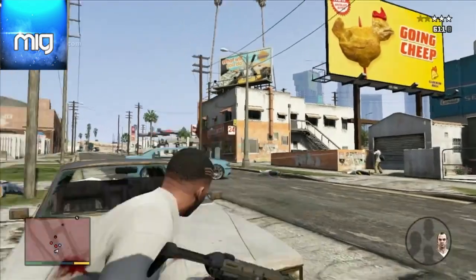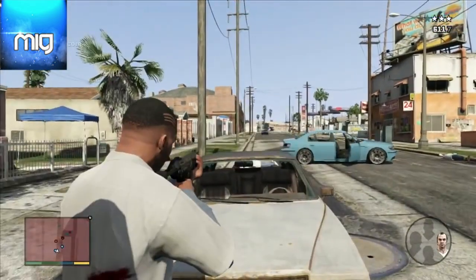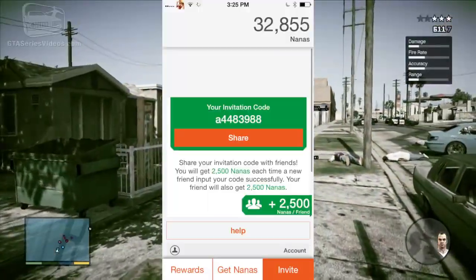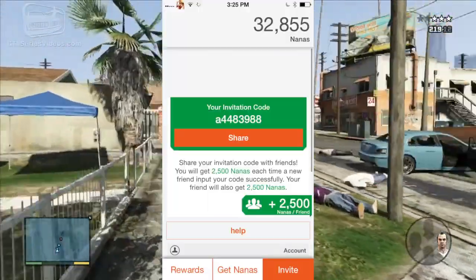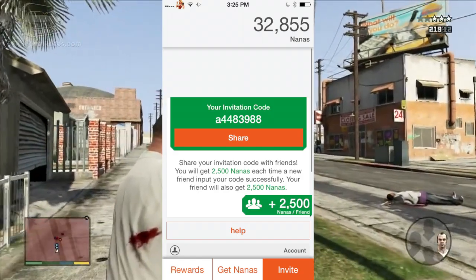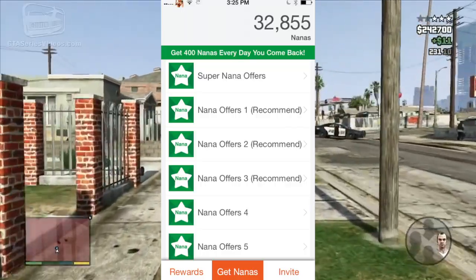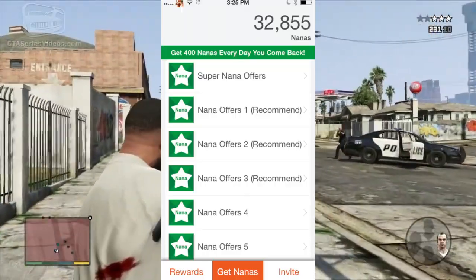When you get 15,000 nanas — which is literally nothing — you have the chance to put in my referral code, which will be down in the description, and you will get 2,500 nanas, which is a lot. Everything you need to get started is in the description, including my referral code.